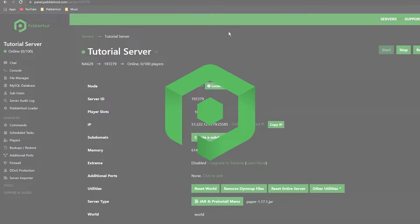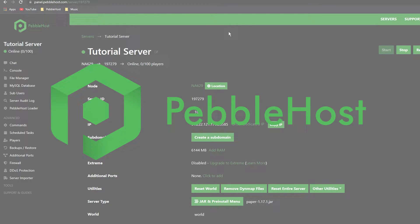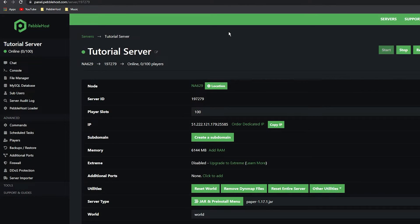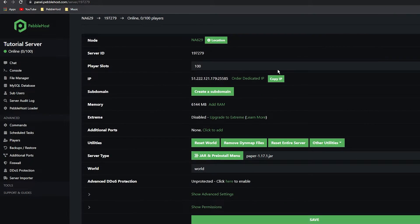Hi, and thanks for choosing PebbleHost. In today's video I'm going to show you how you can install Forge on your Minecraft server. There are two methods for this, as 1.17 does require you to use a new method. I will be showing 1.17 first and then we will do 1.16 and below after that.